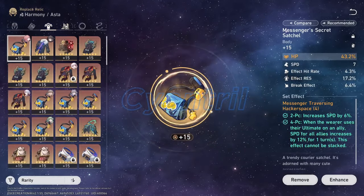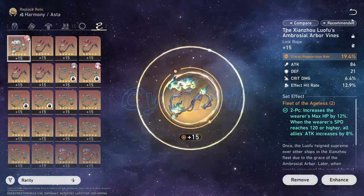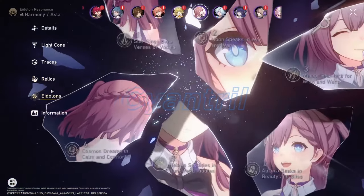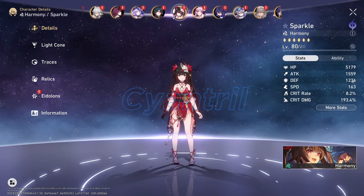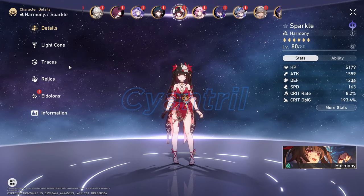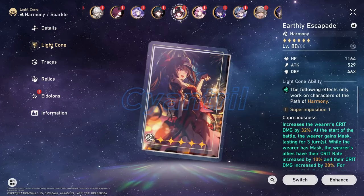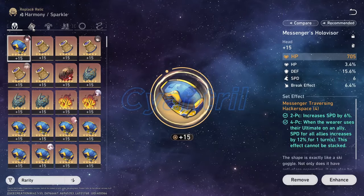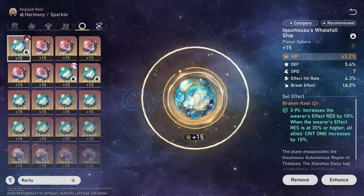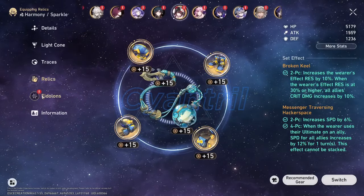One thing I forgot to mention: when I run Trailblazer and Ronmay in the same team, one is running the signature light cone, which is Trailblazer, and Ronmay is running the four-star break effect light cone. Thank you guys, I'll catch you in the next video.